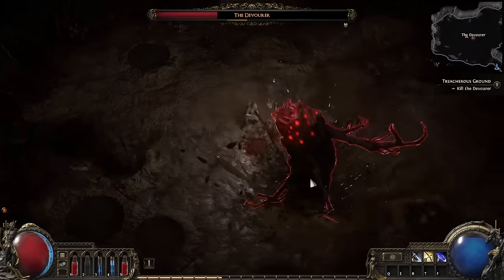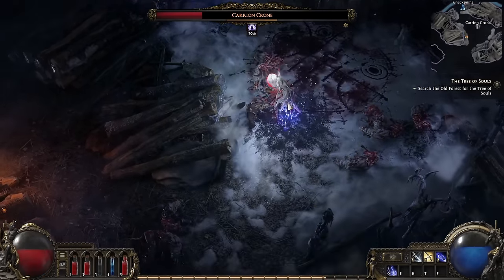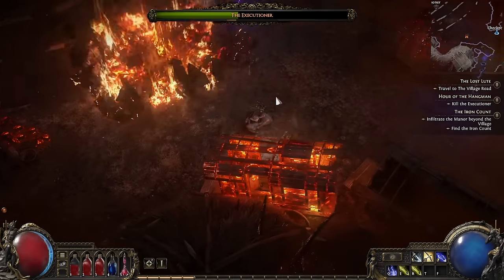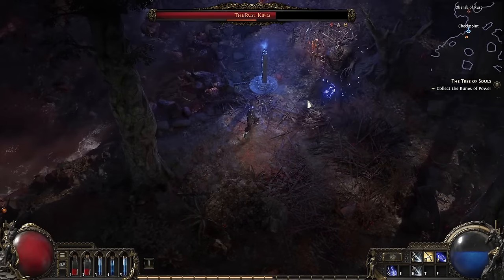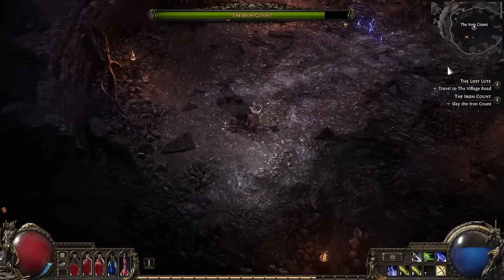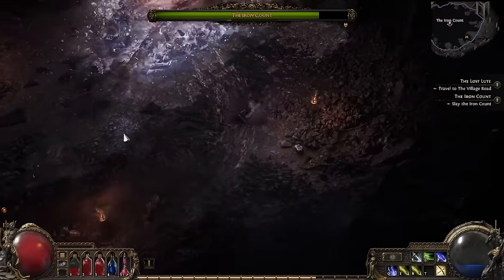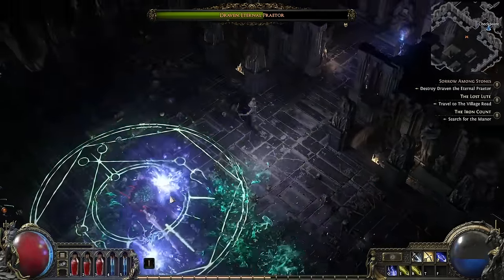Boss fights are, in my opinion, the pinnacle moments of any good RPG. In my recent hands-on experience with Path of Exile 2, I got to see just how terrifying, brutal, and incredible boss fights in this game are going to be. The boss design is next level, and even Act 1's bosses blow most of Path of Exile 1's bosses away. Each one of them feels different and engaging, with deep mechanics, a ton of different skills, and some very awesome aesthetics. They are terrifying, frustrating, but also a thrill, and extremely rewarding to overcome. So here's a look at each of the boss fights I was able to encounter in Act 1 of Path of Exile 2.